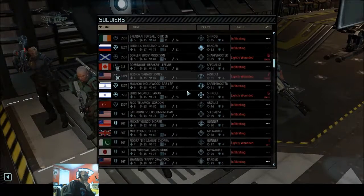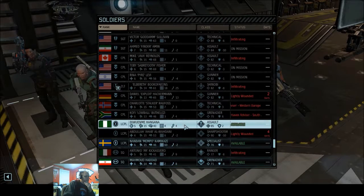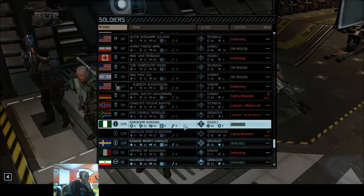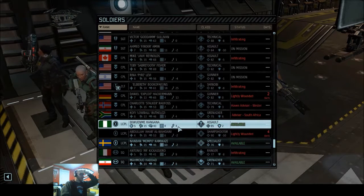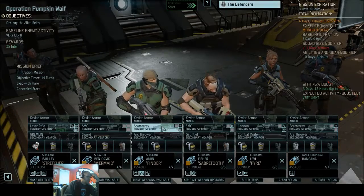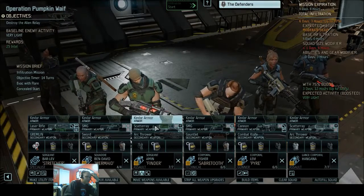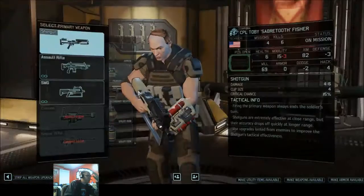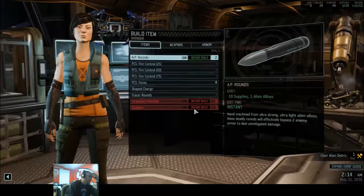I'm bringing the bottom of the barrel here, guys. If I brought Hungana, I'm bringing in another high aim assault. I have an arc pulser I could use, plus they have a shotgun with laser. We've got one laser rifle, two laser shotguns, and a regular ballistic cannon. I don't really want to buy another laser weapon when we're going to be in mag weapons here soon.